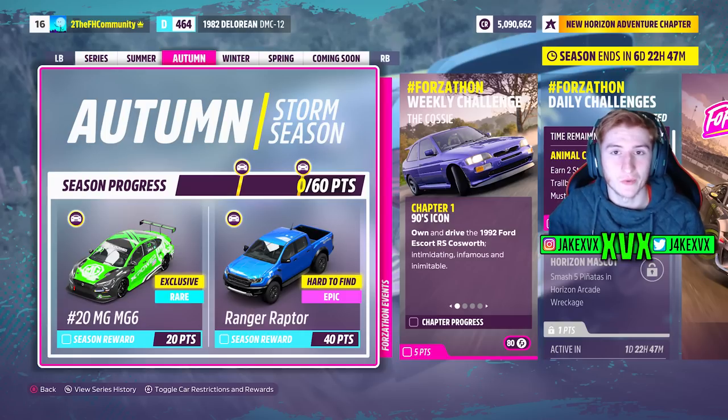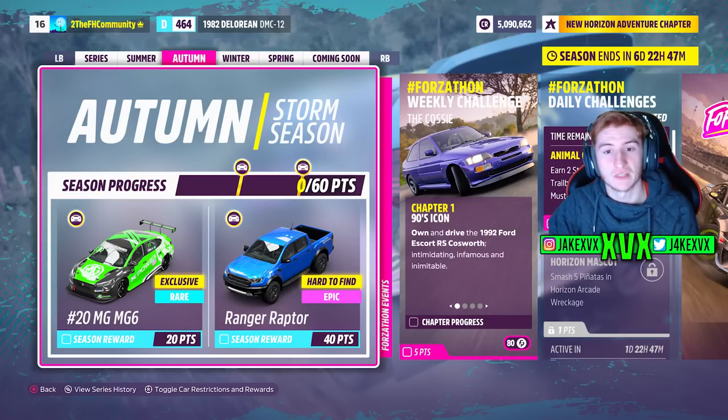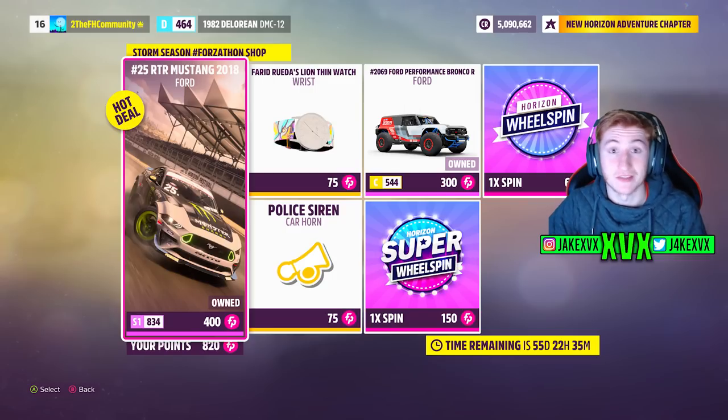The second week starts on January the 12th. You can get the third new car of this month, the MG MG6 race spec car, and then for 40 points the Ranger Raptor. The Forzathon shop for that second week has the RTL Mustang, the Ford Bronco R, a police siren horn, and a Lion wrist watch.